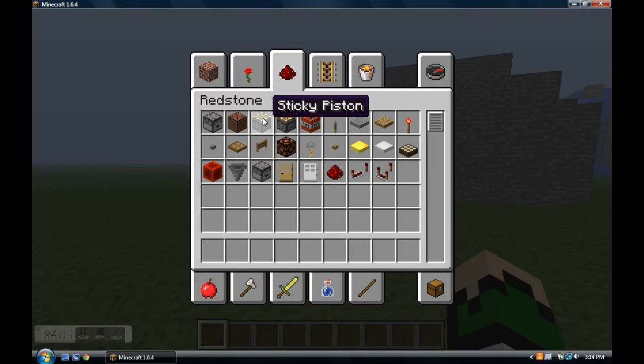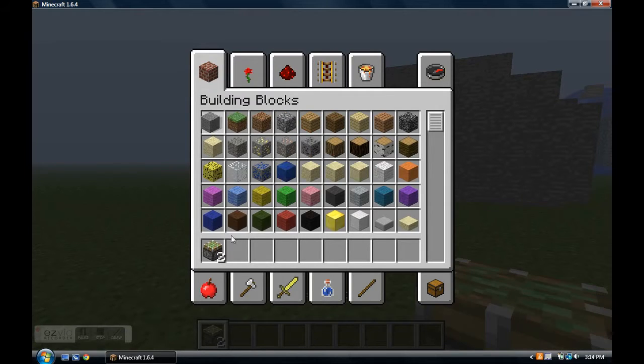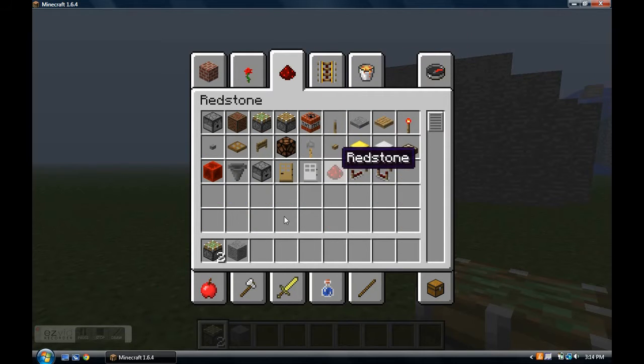You need two sticky pistons, a block of your choice, redstone, a pressure plate, and a redstone torch.